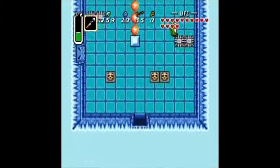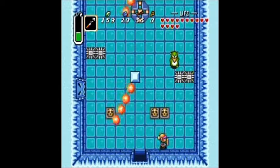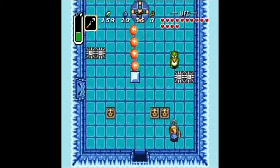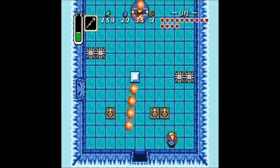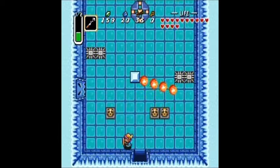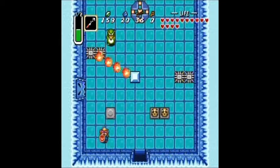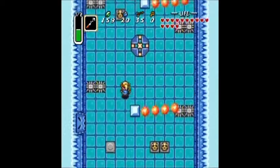I need to go in this door. This room looks familiar. I need to kill this penguin. The hookshot easily kills those penguins. That penguin looks so scary when it opens its mouth.